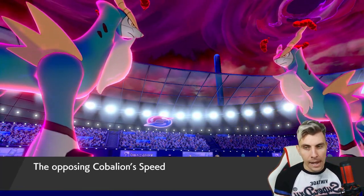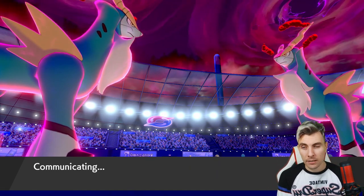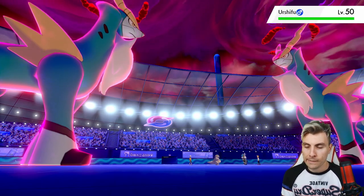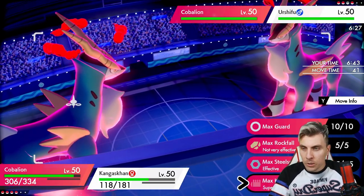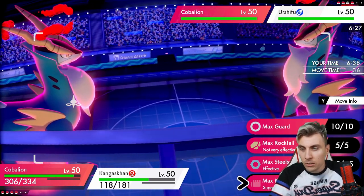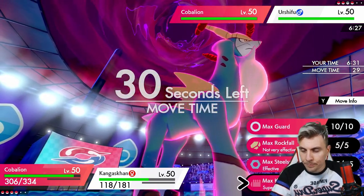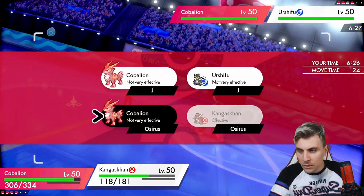It's going to be a little trickier if they're bringing in something that threatens our Cobalion — and yes, the Urshifu comes in. We could go Steel Spike into Urshifu... it's the Dark type. I think we go Max Knuckle into Urshifu and go for another Beat Up again. If Cobalion doesn't attack Kangaskhan, we'll get another Beat Up off.